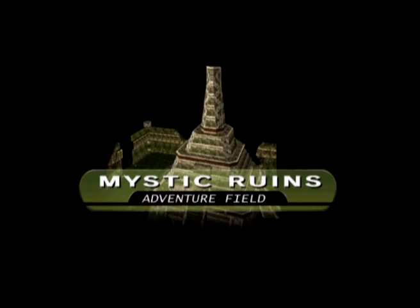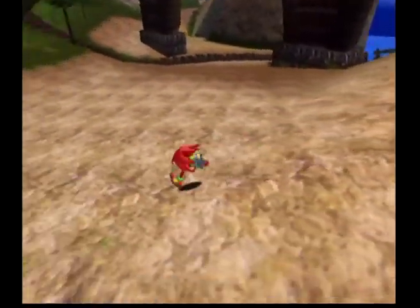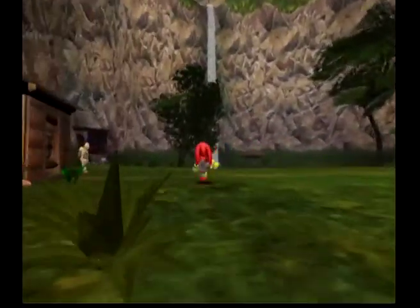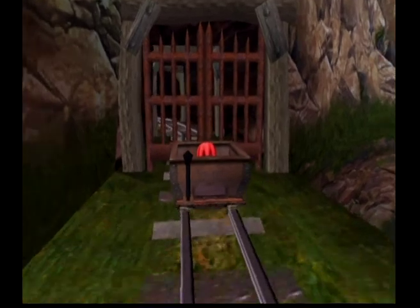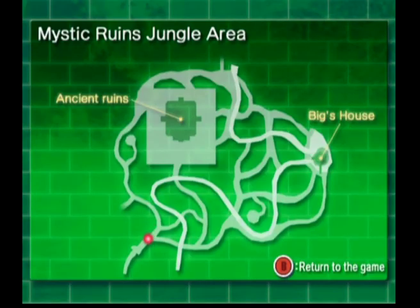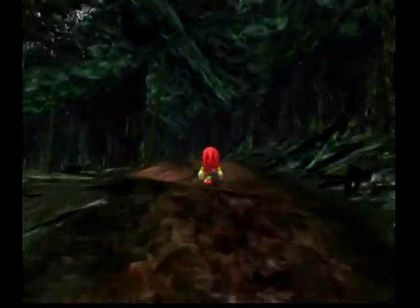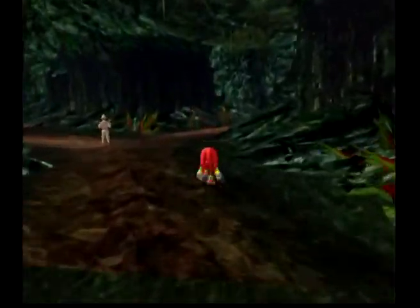We're back in the Mystic Ruins with Knuckles this time. Two emblems are actually in the jungle, so we need to go up there first. The first one is located somewhere here at random. I think it's all the way to the right — I'm not entirely sure. It's really close by Big's house — I know that.